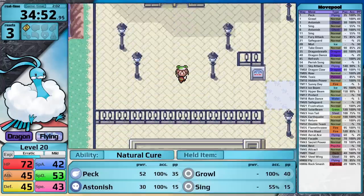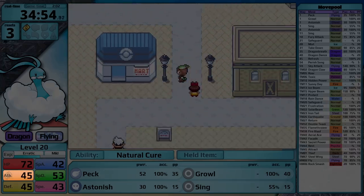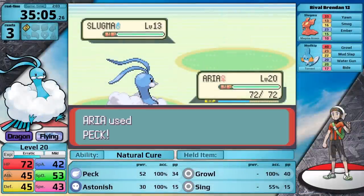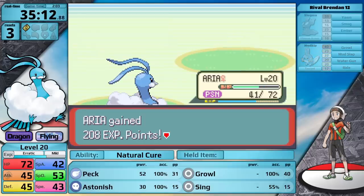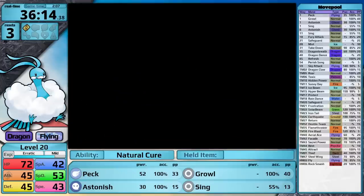This badge gives me a 10% boost to my attack stat — you can see this in the bottom left by the grayed out badge icon behind the attack label. I'm going to fight Brendan just south of the city. I don't think he's going to be a problem. I should mention I made him take Mudkip. Altaria is really good against any of the starter Pokemon, and I felt Mudkip was the best choice because I don't have super effective damage against it, whereas flying moves are super effective against both the Treecko line and the Blaziken line.